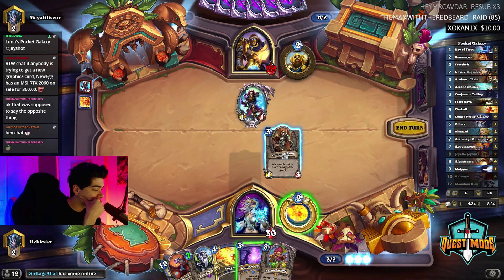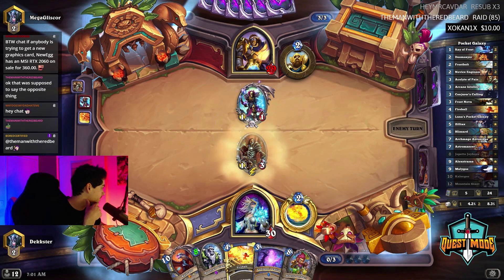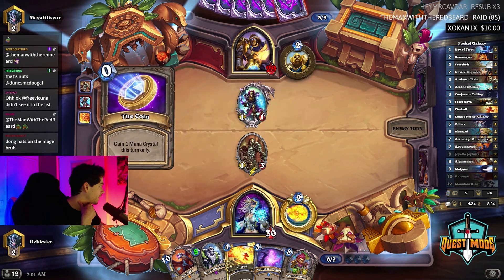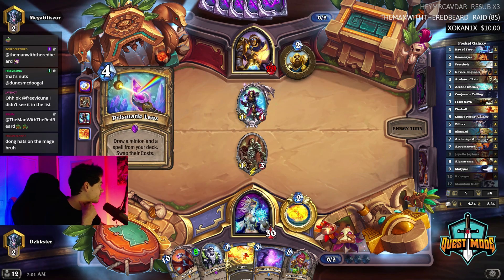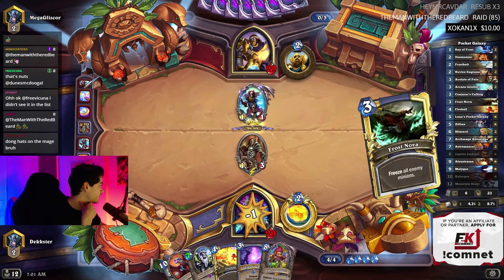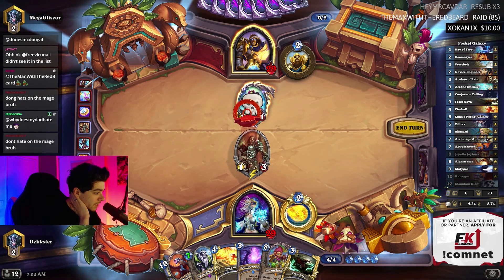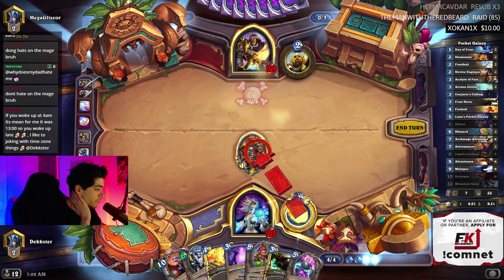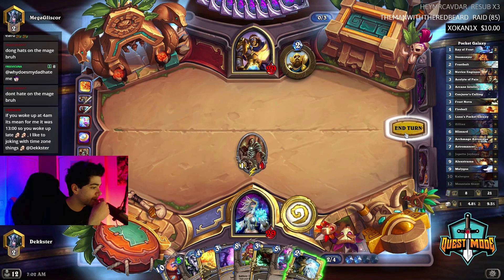Just Acolyting here — what's he gonna do, coin Truesilver and slap it? This is fine. Coin Prismatic Lens — okay, at least it's not Truesilver. If I drop Pocket Galaxy, this deck destroys any control deck — it does kind of seem like that right now, but we're only one game deep. Dang it, I'm not Frostbolting that, but we can Giant next turn.